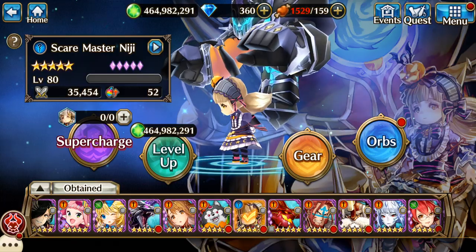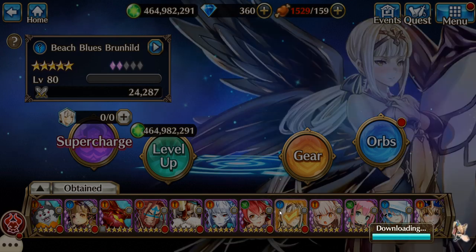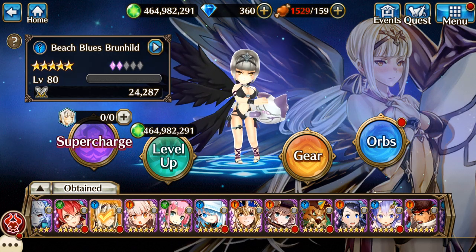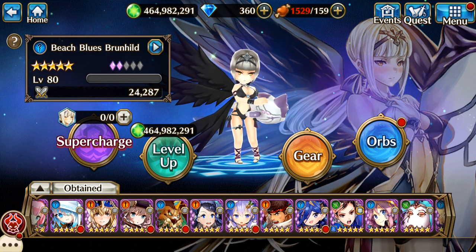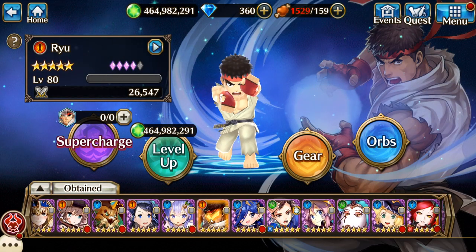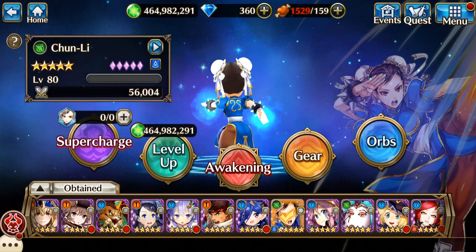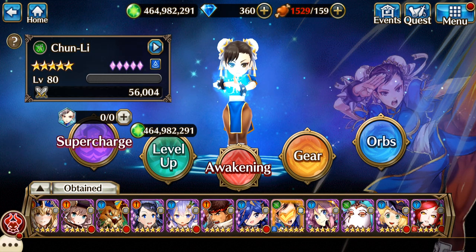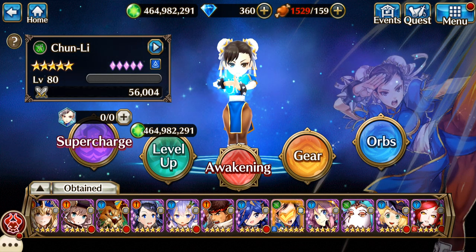There's my Halloween Niji. And of course my Beach Blues Brunhild — Brunhild's one of my favorite characters. I love the smug facial expressions. And right here is about the time Street Fighter came out, because Ryu is free. And then Chun-Li was the one I got in the pulls — I only did one set of guarantee. I said I wanted Chun-Li before I did the pull, and I got Chun-Li and I was like, I'm done.